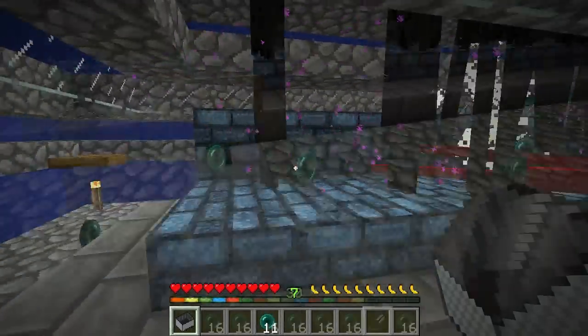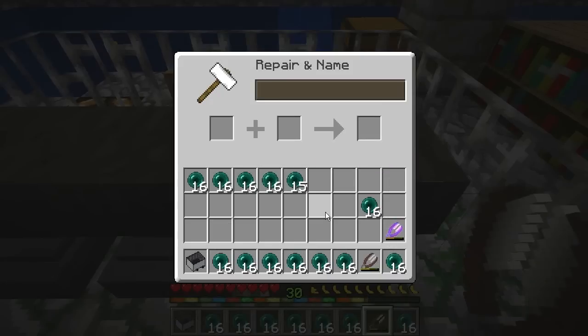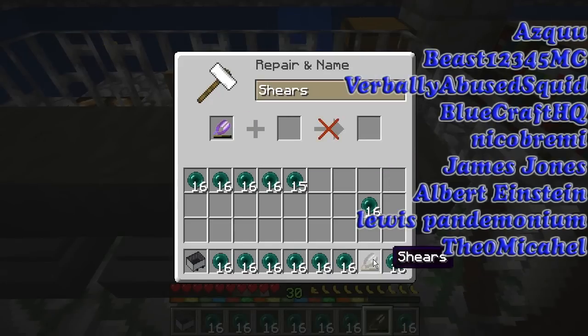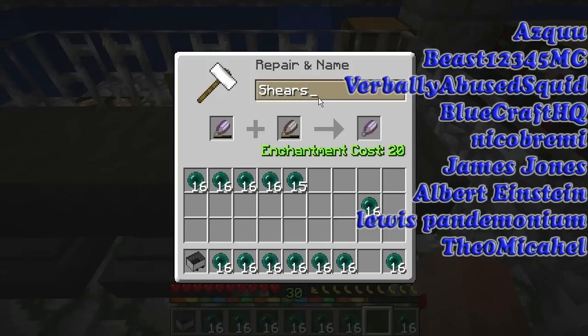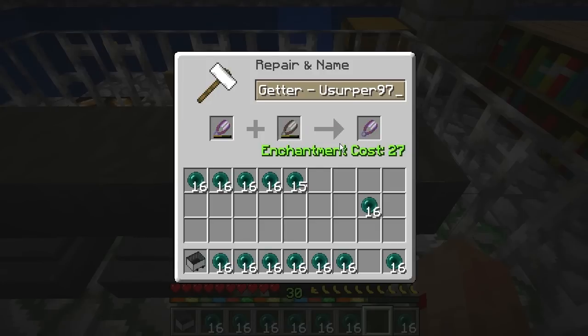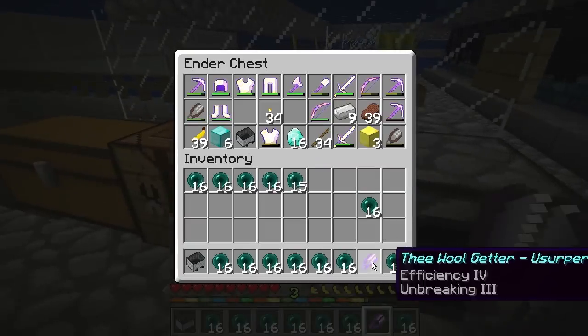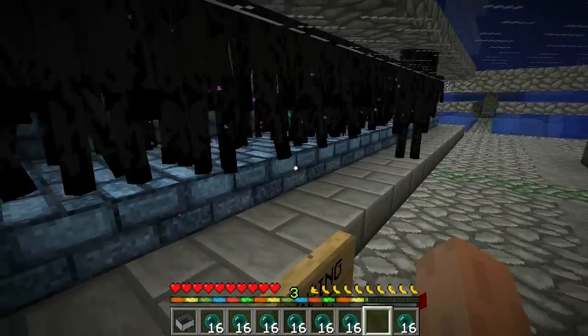We are level 30, which is more than enough. So this is the subscriber shoutout — we're going to repair these shears, which only takes level 20 to get them perfect, which is pretty sweet. Let's see what it costs to name them — level 27. We'll name it... the Wool Getter. That's what we're going to call it, why the heck not. And then we'll put our name on it — Usurper97. So thank you guys very much for joining us. We'll throw that in there and I'll get another level for the heck of it.